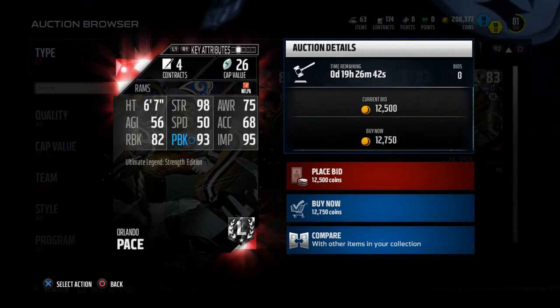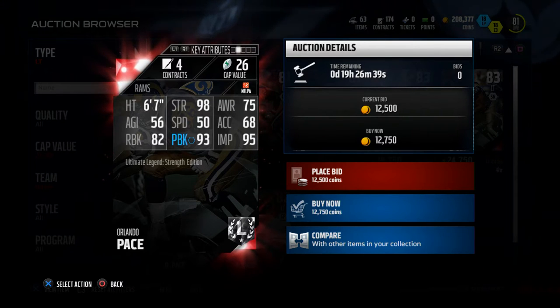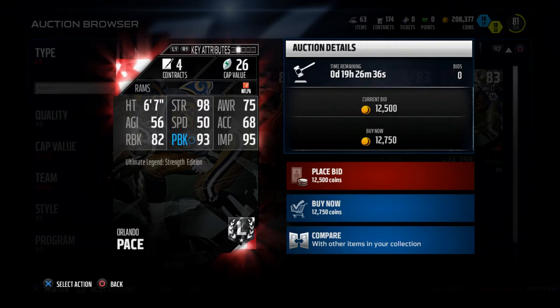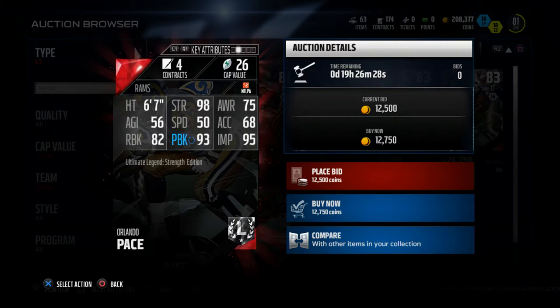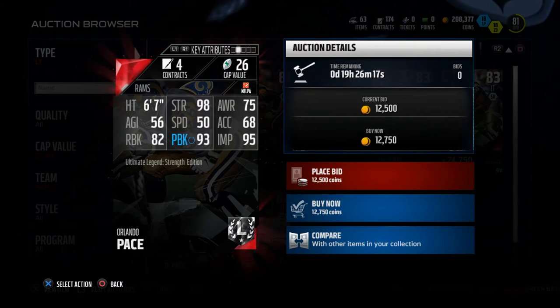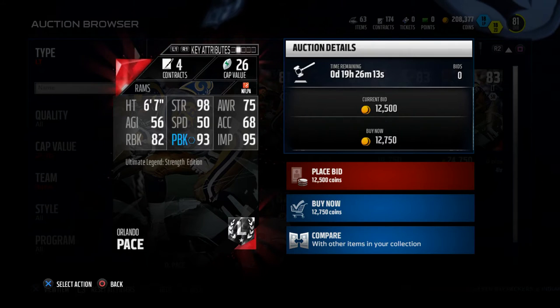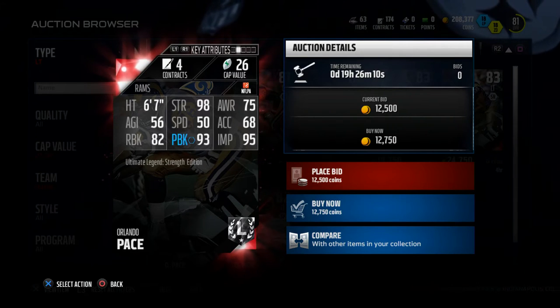The other thing is the pass block rating. I don't value pass block and run block as much as I value the strength rating. My theory is that once they put their hands on you, the strength rating is really what factors in — the push of the line. For salary cap beta, your line does matter more than you think.